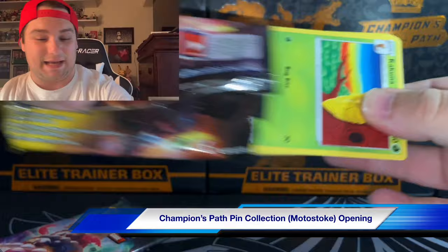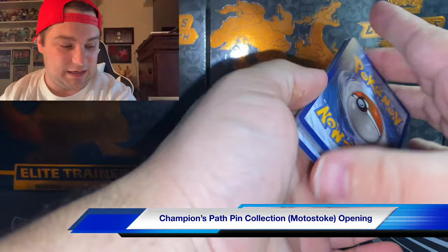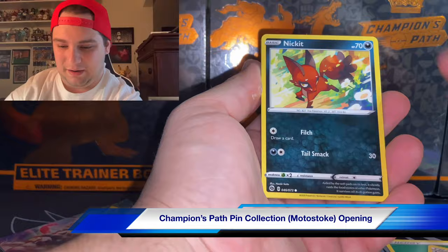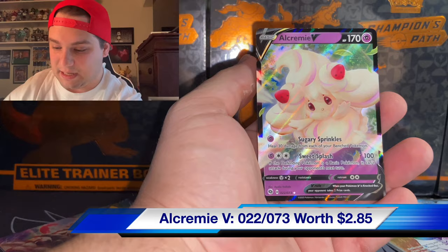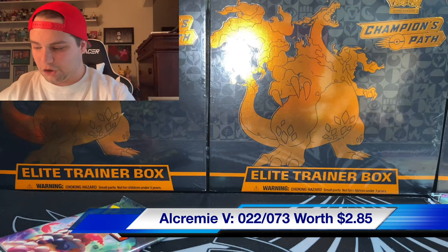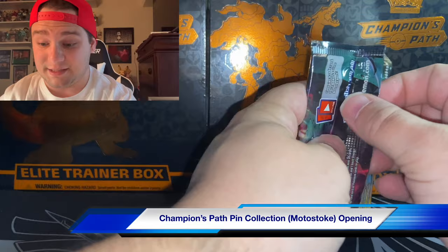I don't know anybody else that's had this luck from these particular boxes. Let's see - there's no way we can be this lucky. Nickit, Swablu, Chop, Galarian Carvanha, and an Alcremie V. We haven't gotten one single basic hollow - unbelievable! For a short opening I'm genuinely impressed. If I don't pull the Charizard card I'm just going to end up buying it.